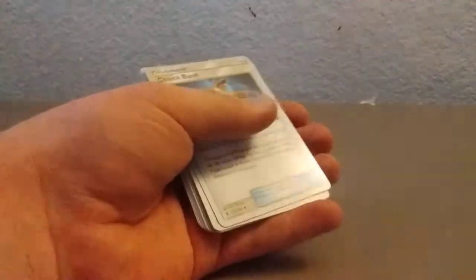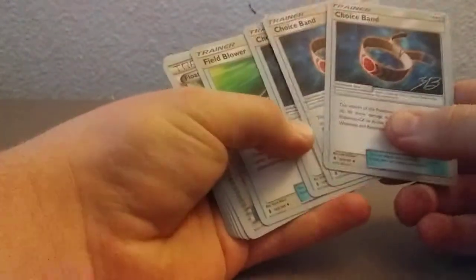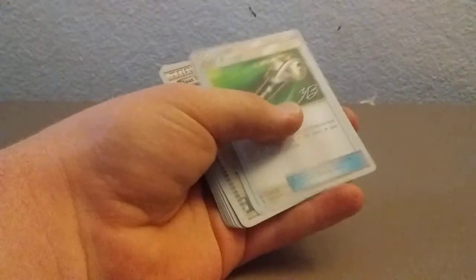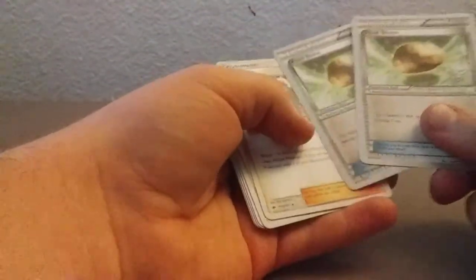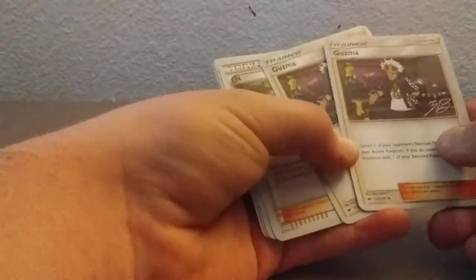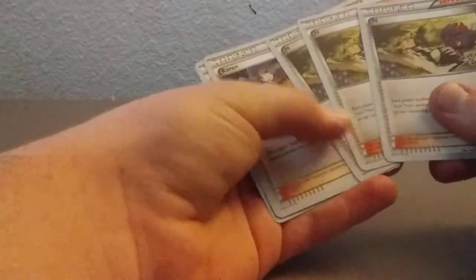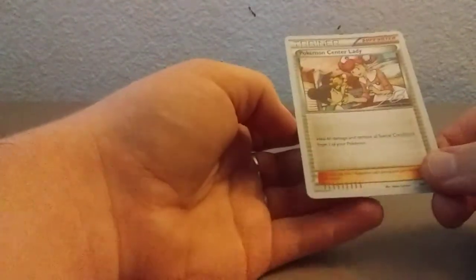Looks like we've got three Choice Band Trainer Cards. We've got a Field Blower Trainer Card. We've got two Float Stone Trainer Cards. We've got two Guzma Supporter Trainer Cards. Three N Supporter Trainer Cards. That's neat. And we've got Karen, a Supporter Card. And we've got Pokemon Center Lady. So that's awesome — that's all the cards.